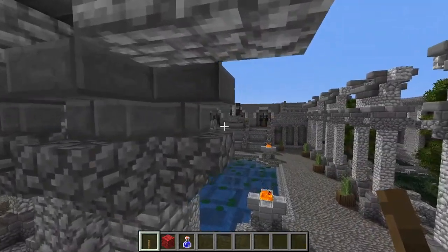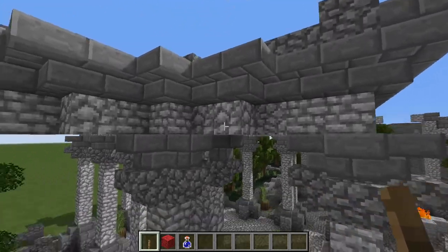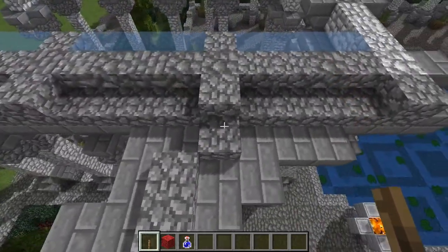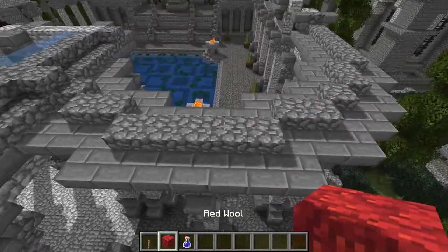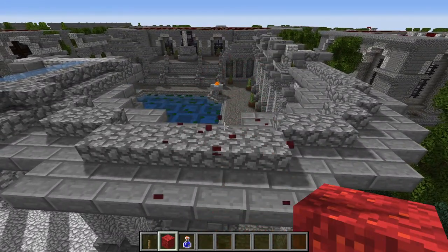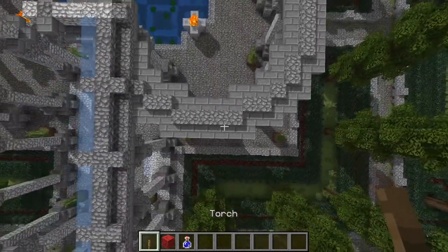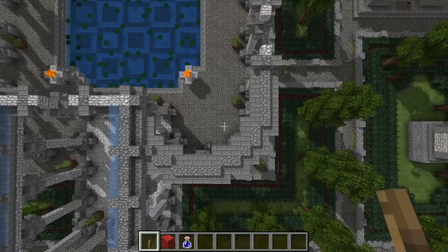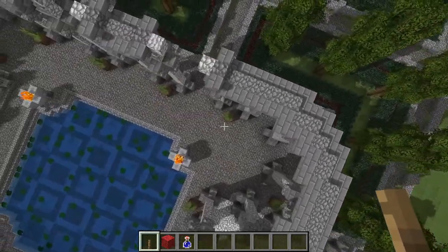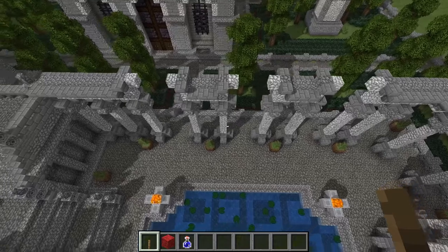Up here I believe these are cobblestone slabs and full blocks to cap those off as well, and they extend all the way to the stairs there. So you want to build all of those out according to that design. Let me give you a view of the outside arc from this section over here, and here is the transition where everything sort of collides together.